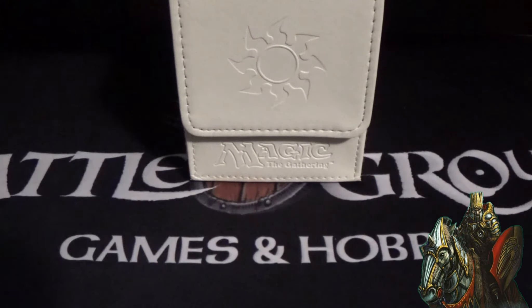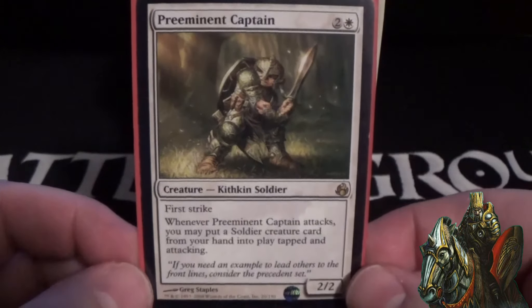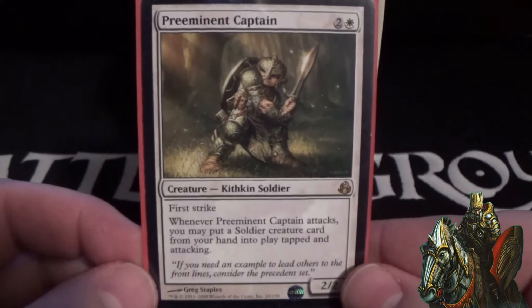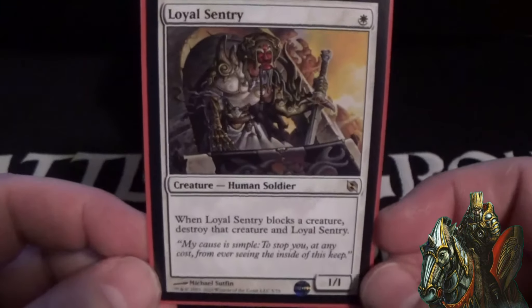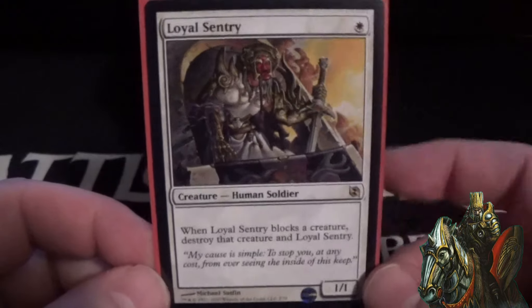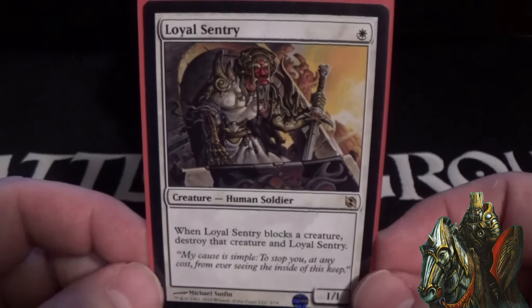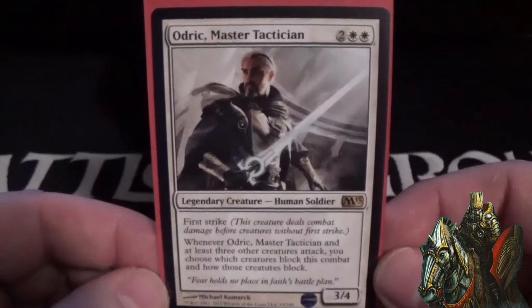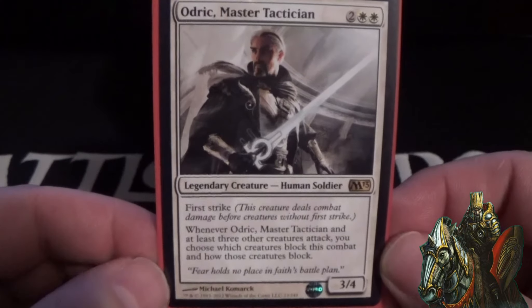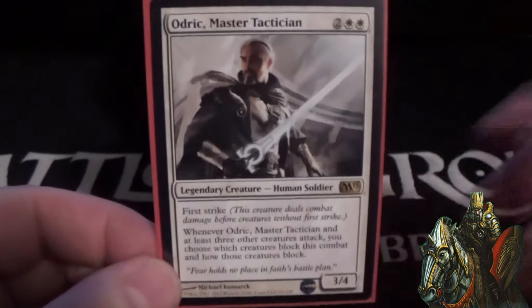Now, the creature base. Starting with soldier creatures: Preeminent Captain is a three-cost 2/2 with first strike — when he attacks you can cheat a soldier card from your hand into play tapped and attacking, kind of like a Kaalia just for soldiers. Loyal Sentry is a one-cost 1/1 — when he blocks a creature, both are destroyed, so you can throw him in front of any big creature and kill it regardless of size. Odric, Master Tactician is a four-cost 3/4 with first strike — when he and at least three other creatures attack, you choose which creatures block and how they block, which can end the game.